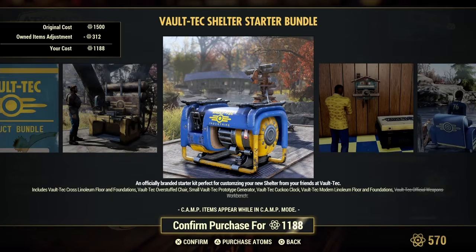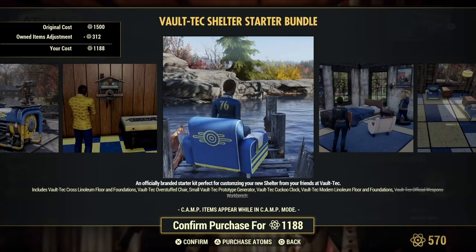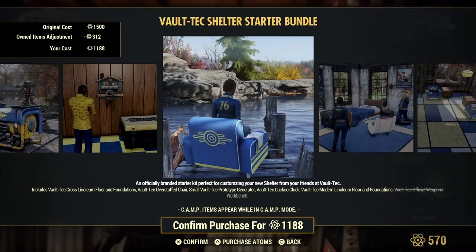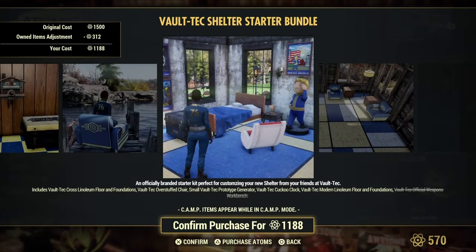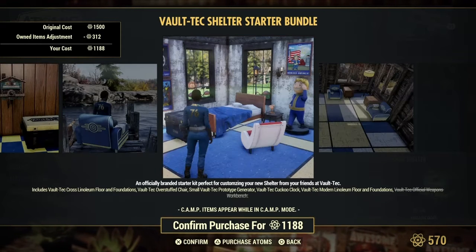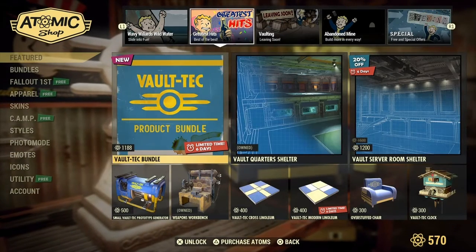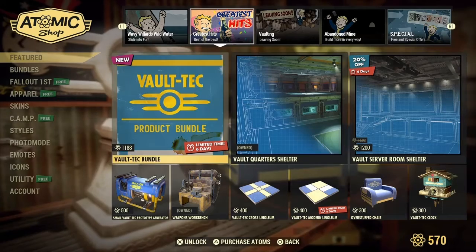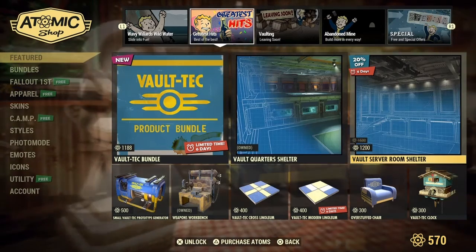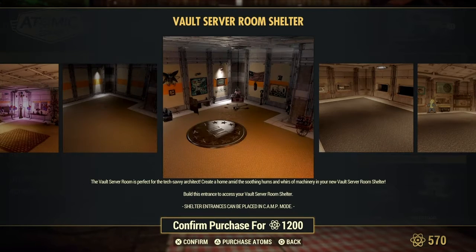That is the generator. Cuckoo clock. Nice-looking chair — man, that looks sharp. And then this is the flooring right here. I like how the chair looks. Six days for the Vault server room. So this one is gonna go bye-bye in six days, guys.